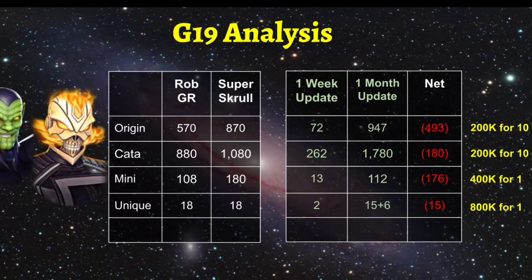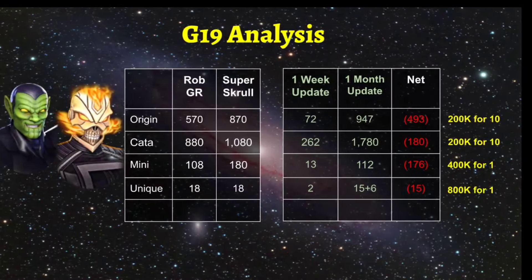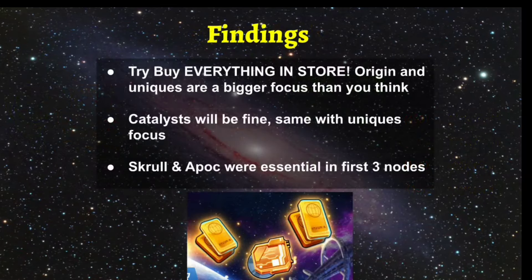We're around top 150 to 200 in raids, so we're not getting as many mini uniques as we'd like even though we're doing level 60 on Incursion 2.3. For uniques, we're only 15 pieces short — that's not an issue because you're naturally generating those over time. This doesn't paint a bad picture; we already have half the resources after one month. The bigger focus is origin gear and mini uniques, while catalysts and uniques are naturally going to be fine. Overall we're averaging one to one-and-a-half characters per month.